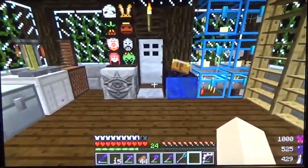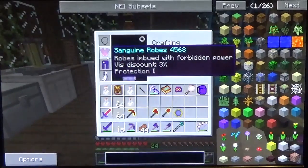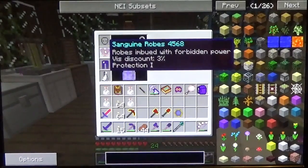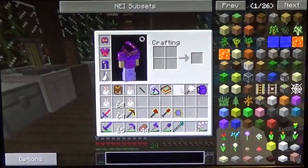The first thing you're going to notice is I am wearing a new chest plate — the Sanguine chest plate, or Sanguine robes. It is a combination of one of the armors from Thorncraft mixed with Blood Magic, just like the Sanguine helmet.